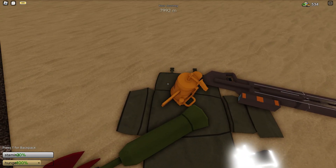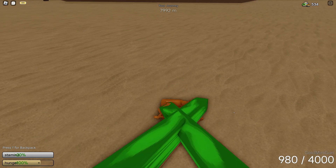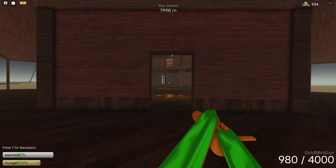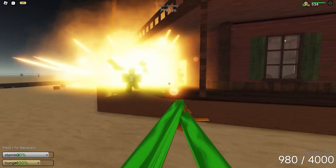This Gunslinger boss has different attacks. He will shoot a pistol and then shoot a pistol into the air. He will throw grenades and throw small mud at you, which you must dodge or shoot. If they hit you, your screen will be slightly blurred out.